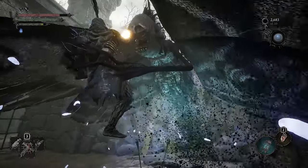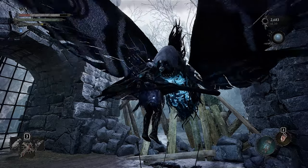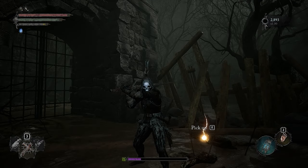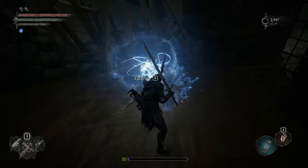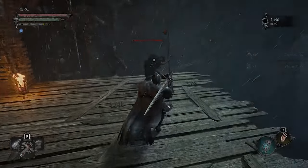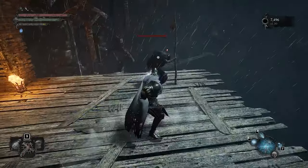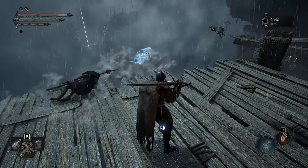The Umbral lamp's soul flay ability has many uses. There are mimics in this game — if you notice an item that looks wispy rather than a straight line, which indicates a regular item, it's a mimic. Soul flay to grab the loot. Soul flay can also be used to throw enemies off ledges, or you can use it to rip enemies down from the high ground.